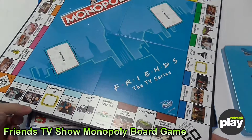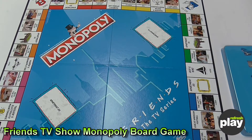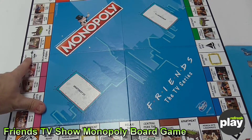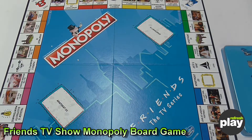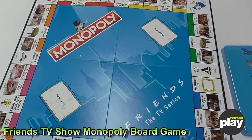Nice artwork. Of course, as you'd expect, it's Monopoly, so it's going to have Go, Jail, Free Parking at the top, Go to Jail. Instead of train stations, we've got Relaxi Taxi, Phoebe's grandma's taxi, Monica's sports car and Joey's boat. So all different forms of transport as seen in the TV show.